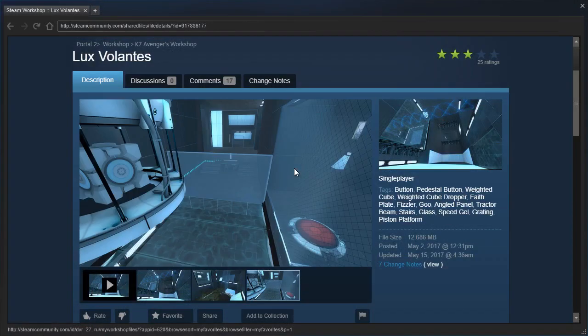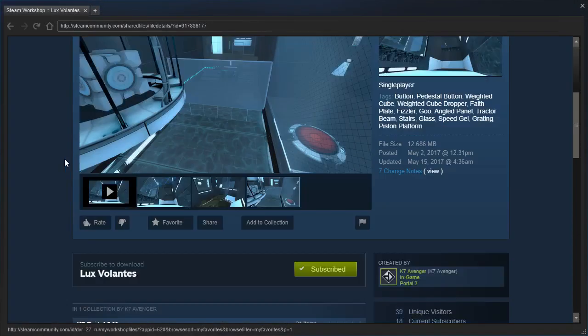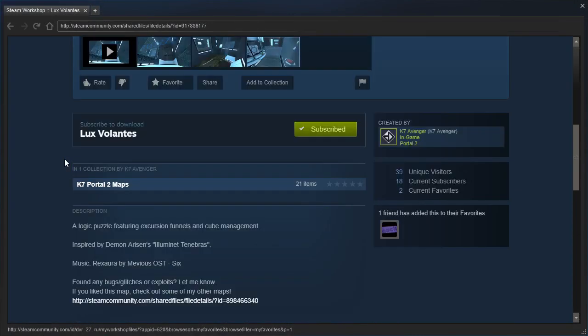Hey guys, I'm LB, and let's check out Velux Volontes by K7Avenger, a logic puzzle featuring excursion funnels and cube management, inspired by Demon Arisen's Illuminate Tenebras. Music from Rexora by Mevius.